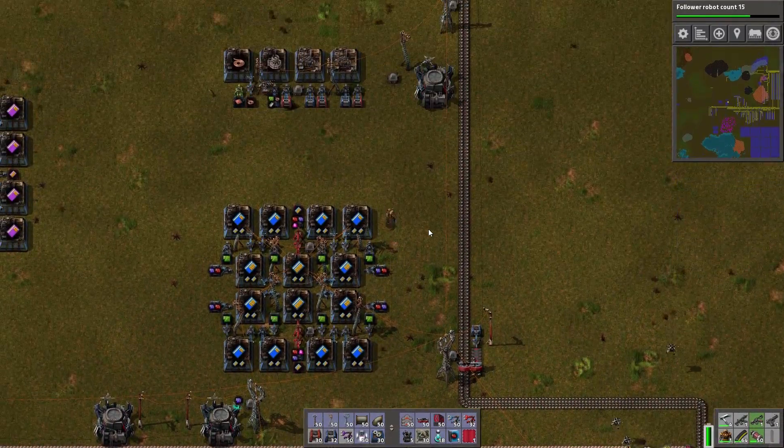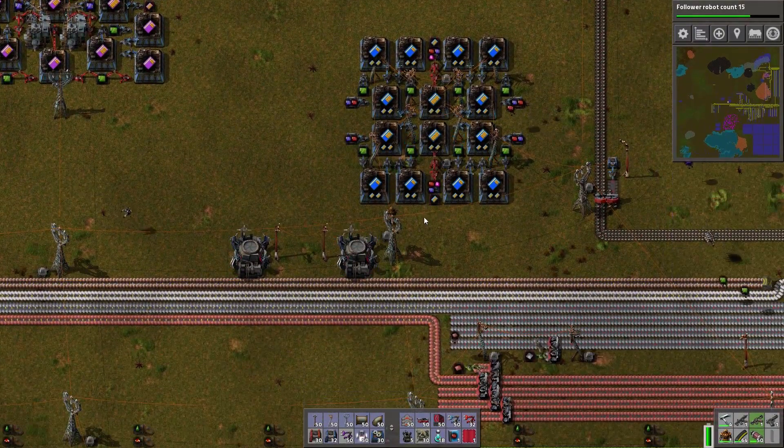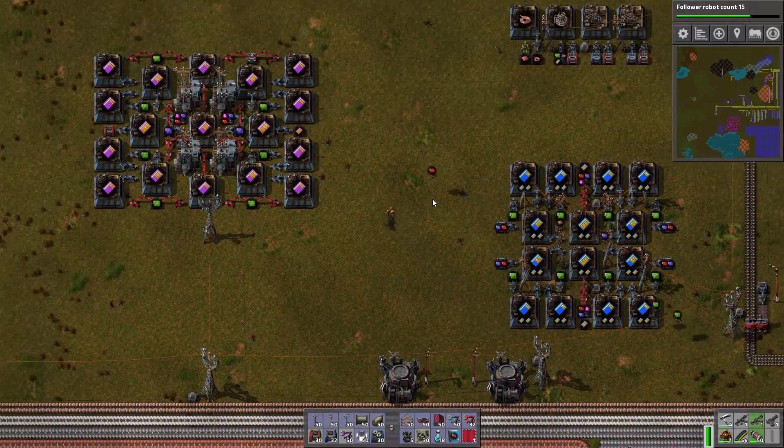I guess it's not too bad because this is the end of the line for iron. But I think for this one we should balance up like this, because that copper is going that way — going up. First, we've got more speed modules being made very slowly. Probably get some beacons in there.